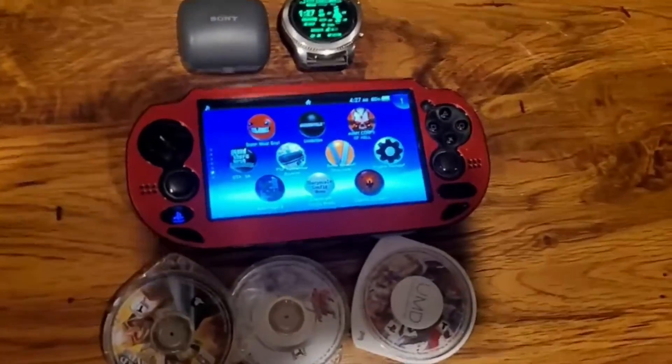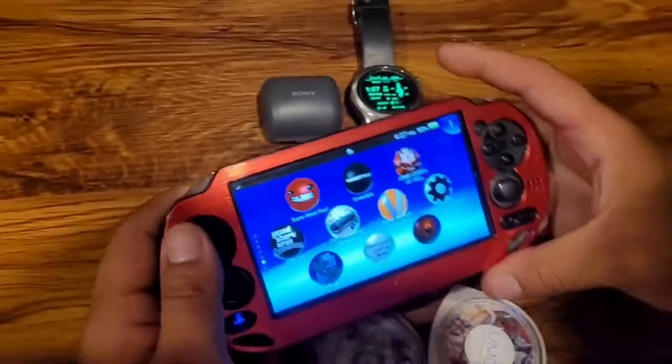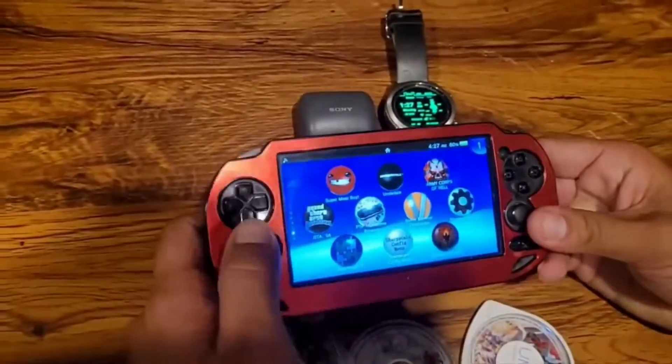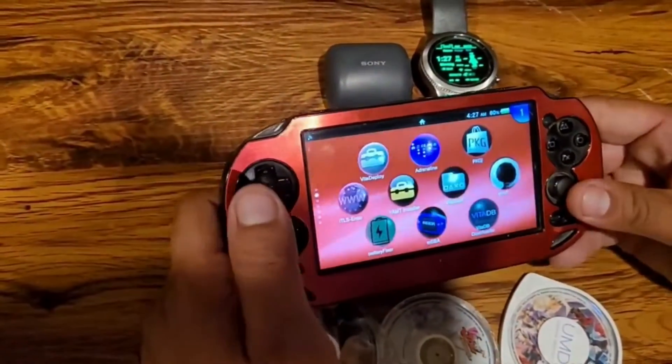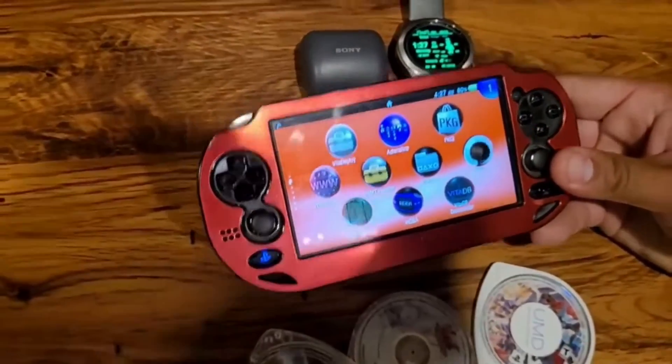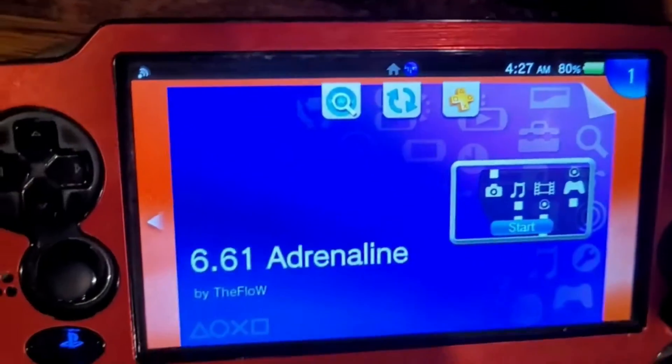If you want to play PSP games in HD you're gonna need a PS Vita, obviously. Secondly, you're gonna need to mod your Vita. There are a bunch of tutorials online on how to mod your Vita — it's a pretty simple process.